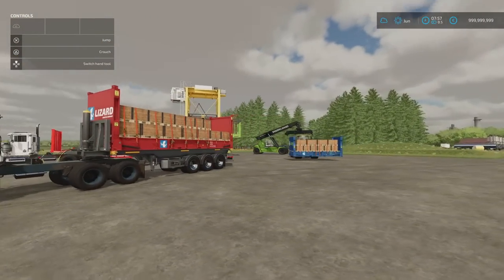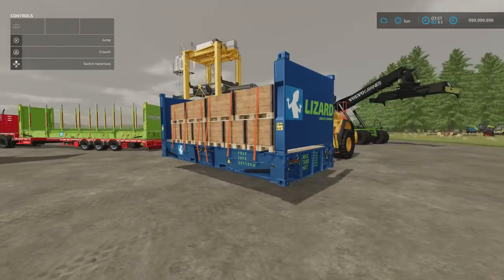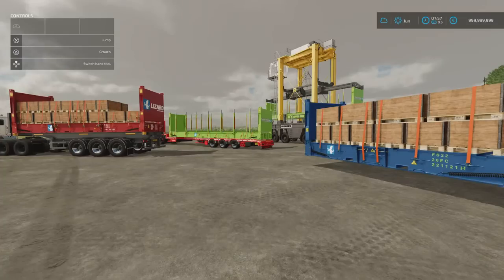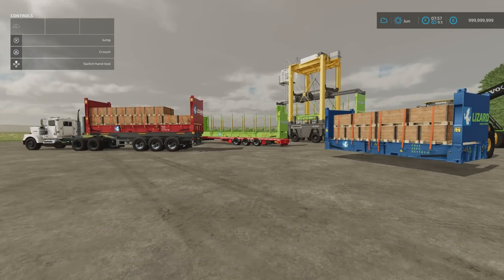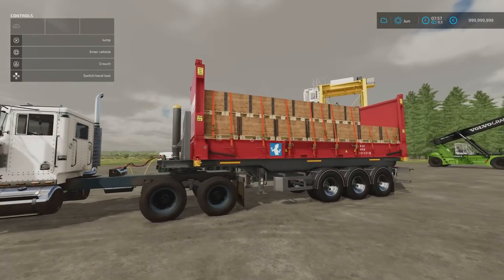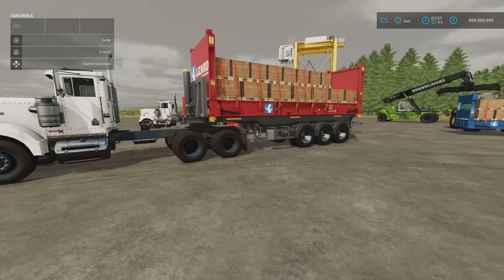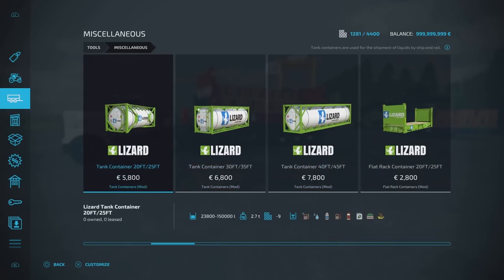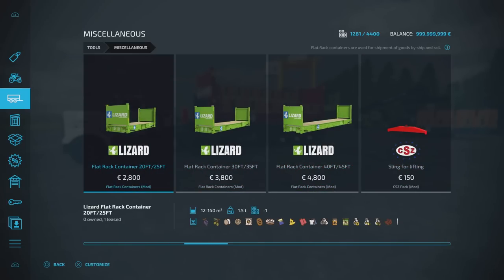The other thing with this pack is you don't even have to have it on a trailer — this will auto-load on the ground. You can put it down, unload next to it, drive up with something on forks, and it will auto-load. This can also load onto trains on a map like Silverun or any map that allows container transportation. Under tools, go down to Miscellaneous — that's where you'll find them. Flat rack containers come in 20 foot, 25 foot, 30 foot, 35 foot, 40 foot, and 45 foot, plus high cube ones. The capacities change depending on which option you go for.